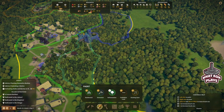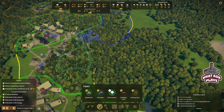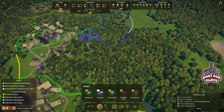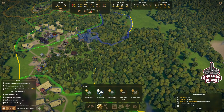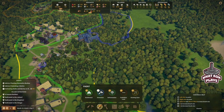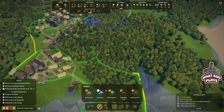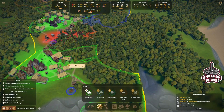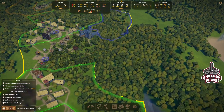It looks like we still have a little extraction spot down there, and I'll have to put another restoration building there. So we'll get that going. We can make residential more up here too, so we can get a little more residential room.